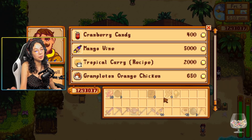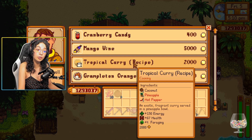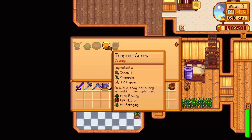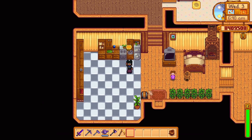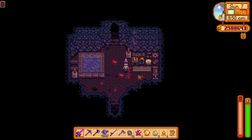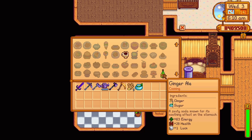Another recipe is available when the Ginger Island resort is unlocked — when Gus is available there, you can buy the tropical curry recipe. It uses one coconut, one pineapple, and one hot pepper, replenishing 150 energy and 67 health and increasing your foraging skill by four for 5 minutes and 1 second. Another recipe can be bought from the dwarf shop found in the volcano at level 5 — the Ginger Ale. It uses three ginger and one sugar, replenishing 63 energy and 28 health and increasing your luck by one for five minutes.